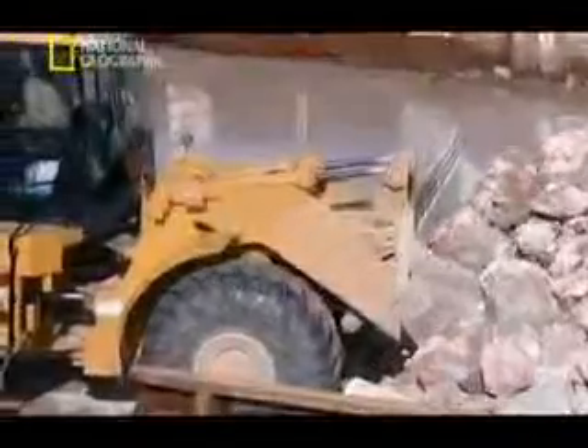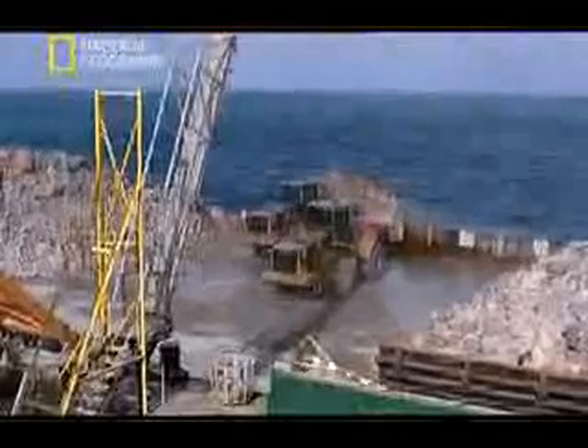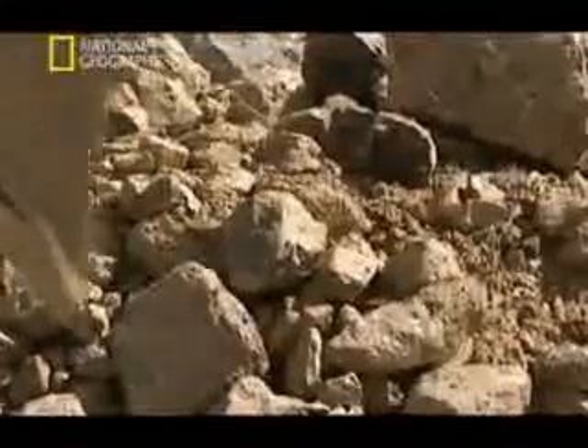For the breakwater team, their first step in this awesome challenge is to build up the sea floor. Three massive dredgers take up a thin layer of sand from the barren seabed nearby. Then they dump the sand in a layer up to 7.4 metres thick. This must be done while the sea is at its calmest. To keep it in place, barge loads of rubble are dropped on top. This bed of rock will raise the breakwater from four metres below sea level to three metres above.